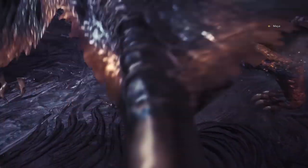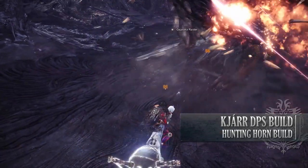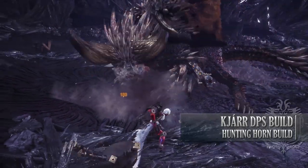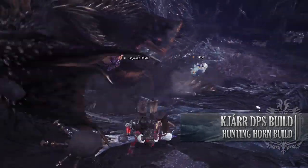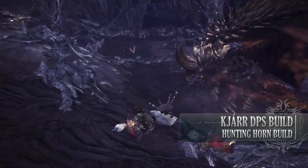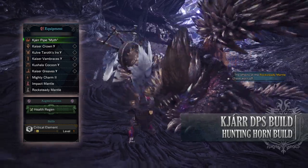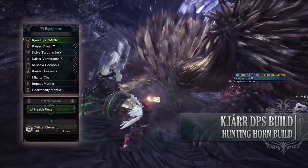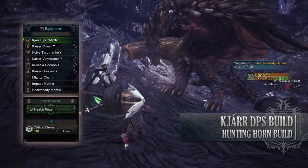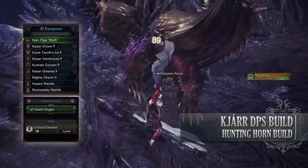The next build is the Safi'jiiva DPS build. This build utilises any of the Safi weaponry from Arch-Tempered Kulve Taroth, whether elemental or ailment. For this video I'll be showing off an elemental Safi build in the form of a thunder build. For this build you need the Kaiser Crown Gamma, the Kulve Taroth's Ire Gamma, the Kaiser Vambraces Gamma, the Kushala Cocoon Gamma, and the Kaiser Greaves Gamma. I'm also using a Mighty Charm 2 and for my weapon I'm using the Safi Shatterhorn, which has a Health Regen Augmentation attached to it.